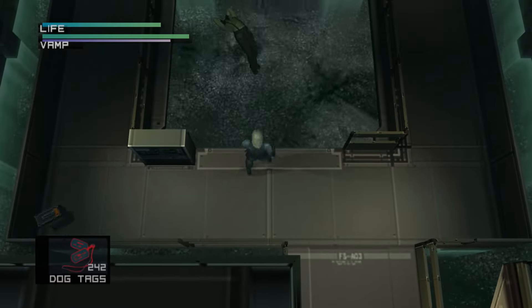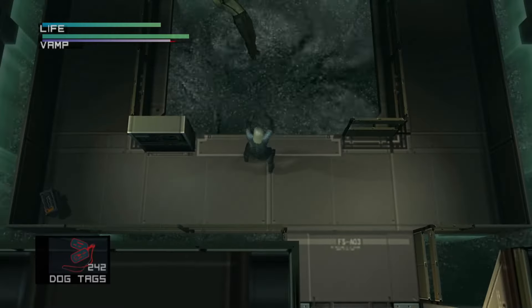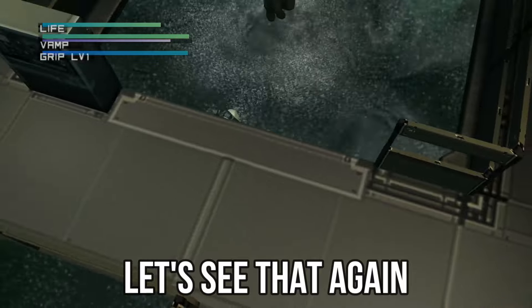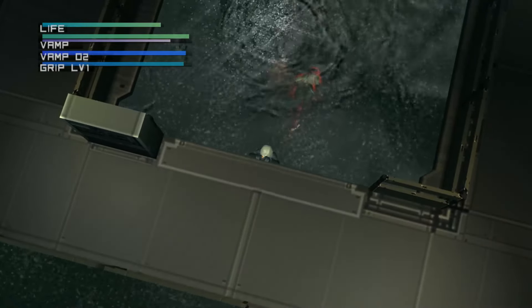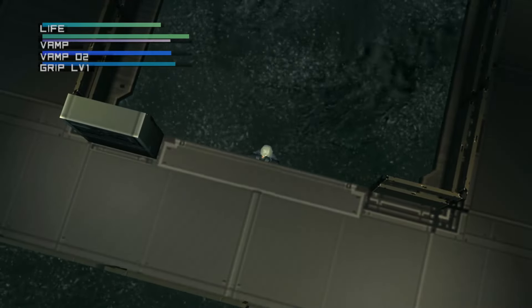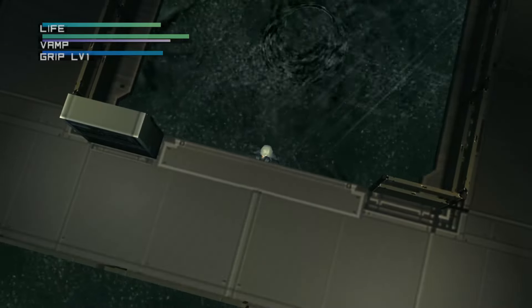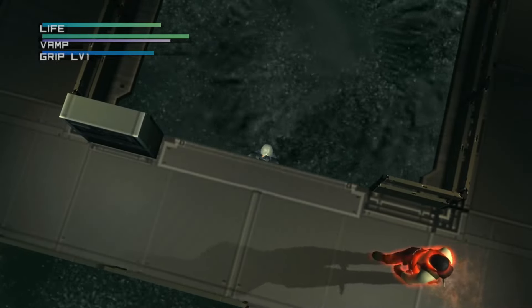Next, Vamp will dive underwater and you must approach the ledge of the pool and make Raiden hold on to it. The easiest way to do this is to tap the punch button and Raiden will slip off while safely grabbing hold of the ledge. Vamp will eventually resurface and he will start walking slowly towards Raiden. When he approaches, he'll eventually crouch down to swipe at him with his knife.